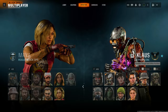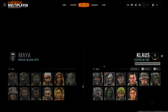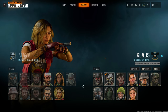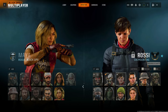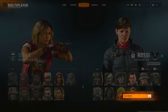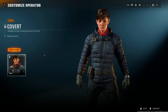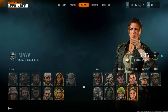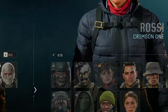The Operator Skin Glitch is still working after the patch. I just equipped Klaus for free. To do it, all you need is a mouse plugged into your console. Once you've plugged in the mouse, come to the operator you want, and right-click the locked operator. Hold the right-click button down and drag it to a character you have unlocked, then let go. When the Customizer comes up, click that. Come over to the locked character again, hold down right-click but don't let go, bring it out to the blue, and on the controller press X, X, Circle. Keep holding down right-click while you press Square to equip the character. The glitch has worked — now when you come back to Operators, look who's equipped: Rossi.